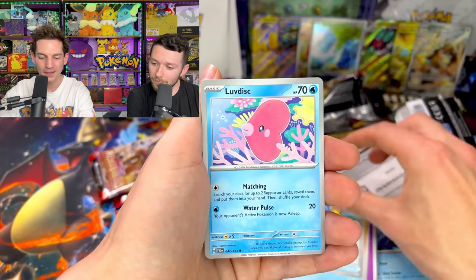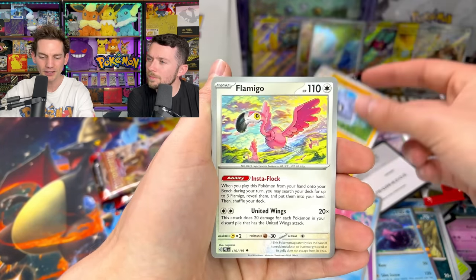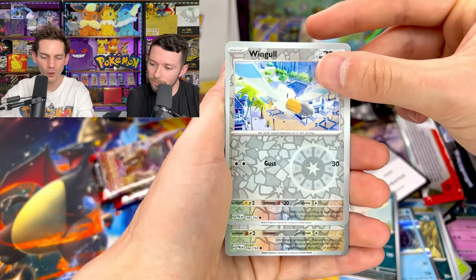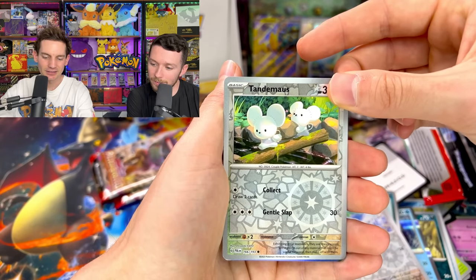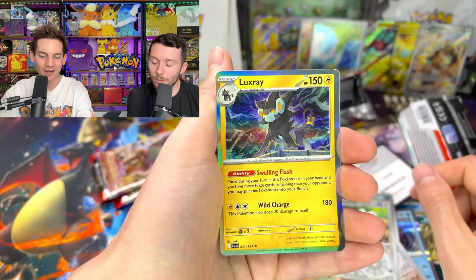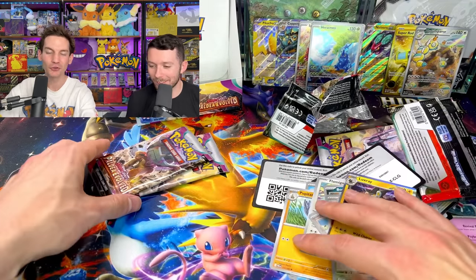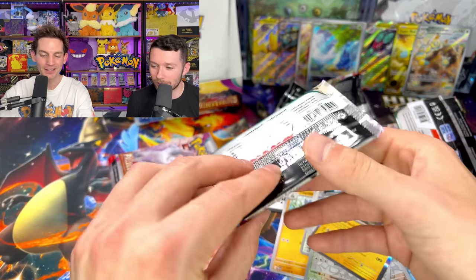Pupitar, Flamigo again, Bombardier, Wugtrio, Tandemaus. Oh no — Luxray. No way! I have two boosters remaining and I think I've just got straight holo cards. What is going on? Ting-Lu — I'll take anything. Secret — if you get the Ionu as well I'm done.